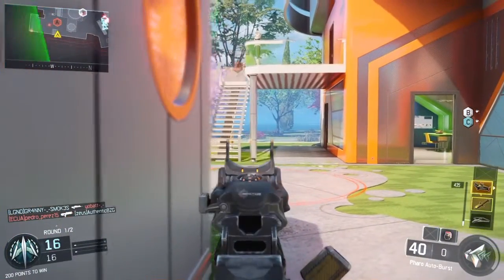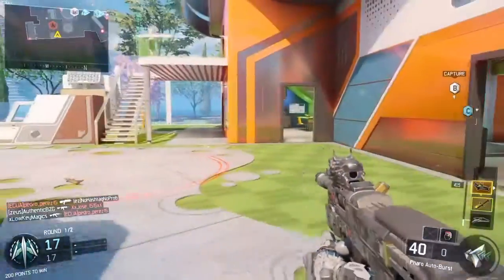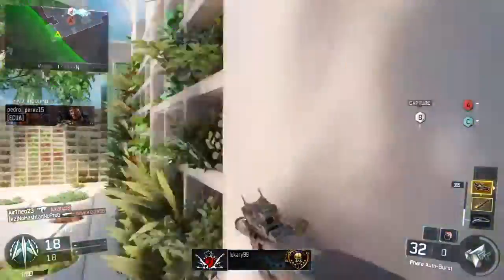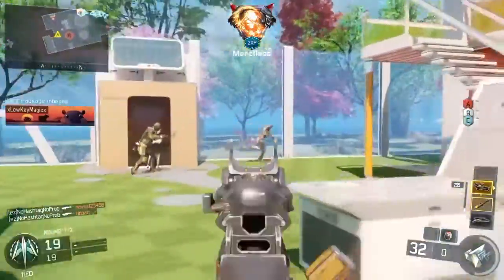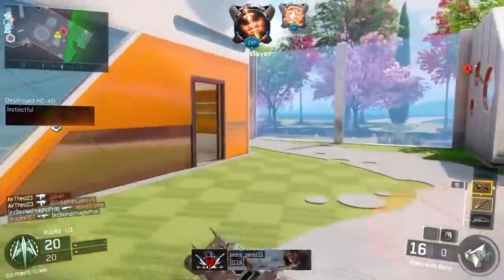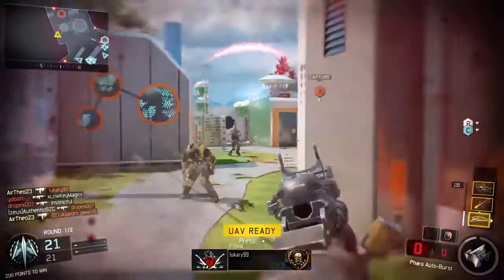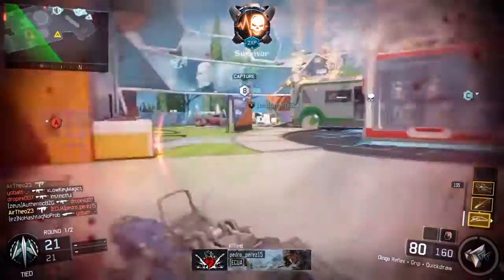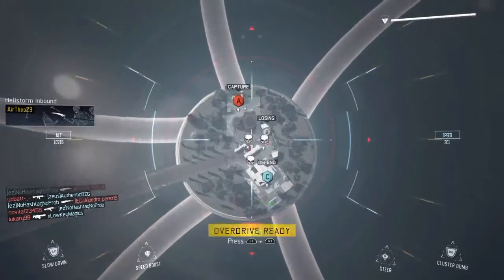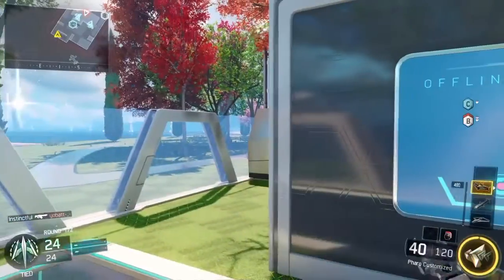The perks I'm running are Afterburner, Fast Hands, and Gung-Ho. I wouldn't recommend Afterburner — I'd run something like Sixth Sense — but I've been grinding and didn't switch it. Fast Hands is really important: you can aim down sights quicker after sprinting, which is crucial if you're rushing like I am. It'll make it much easier to win gunfights and you won't die as much in one-on-ones. Gung-Ho lets you throw grenades and reload while sprinting, so it really helps if you're rushing.